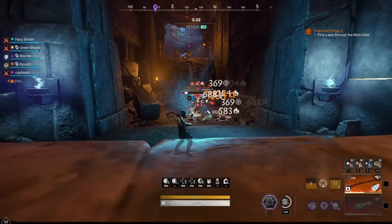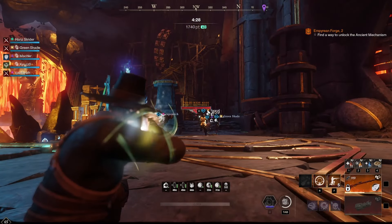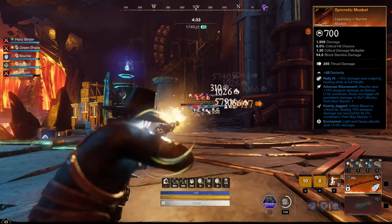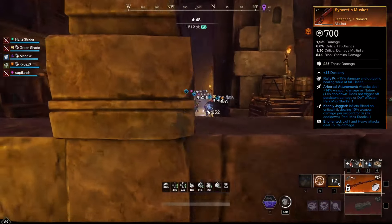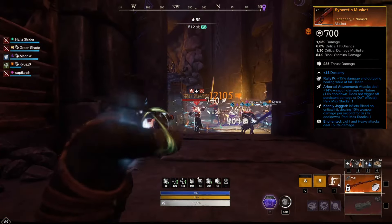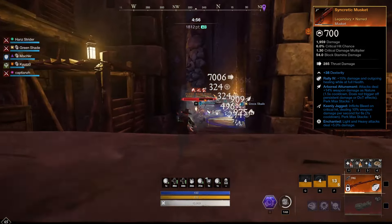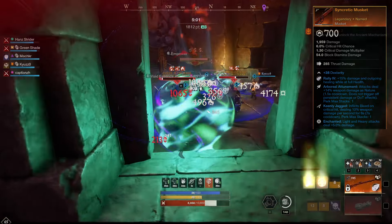So, onto the build itself. To start things off, we have the musket. We're using the Syncretic Musket that comes with the perks Attunement and Keenly Jagged. For the final perk, we've added Enchanted. This musket is easily farmable and is currently one of the best muskets in the game for both PvE and PvP, with all of the perks aimed at adding damage to our attacks.